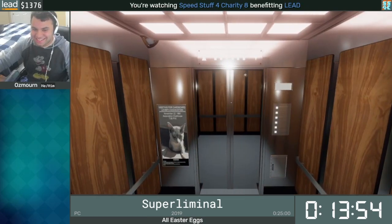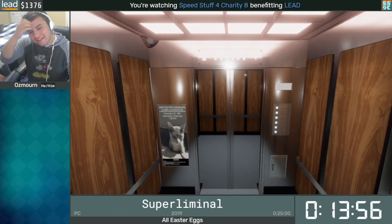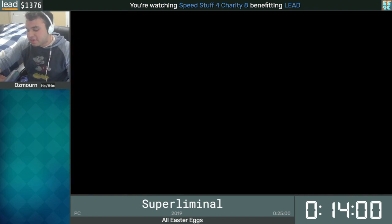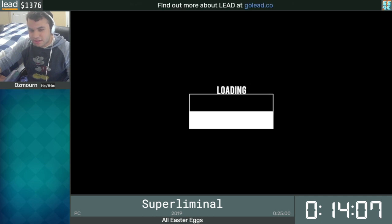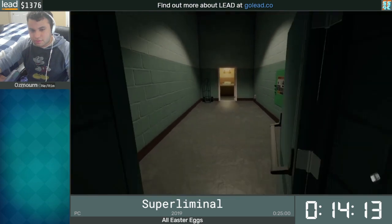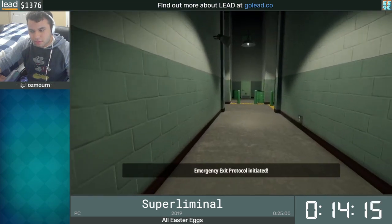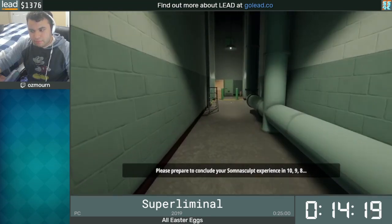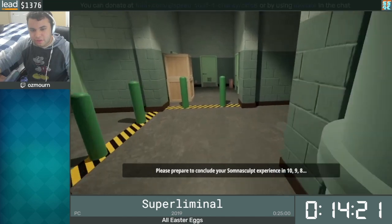This is actually a really good run, not going to lie. I don't think it's PB pace only because of the trouble that we had in Optical, but it's still really good. So next level coming up is Labyrinth, and this one is a little bit crazy in All Easter Eggs. This level has three Easter Eggs to get, and it also has one of the most difficult tricks in the run.